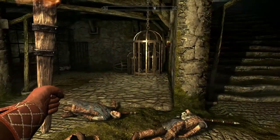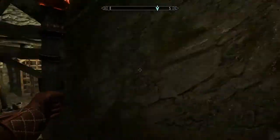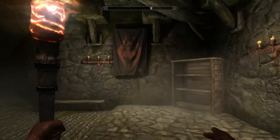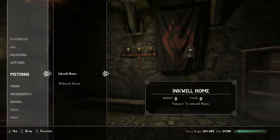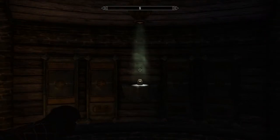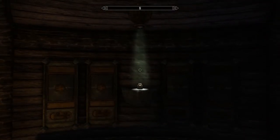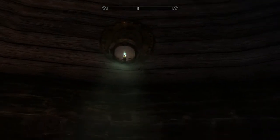This is the only place you need to come to get it. There are plenty of guards and bandits down here that need to be dealt with. Now that it's in our possession, it will show up in Potions under Inkwell Home. All you have to do is equip it and here we go — it starts you off looking at the ominous inkwell sitting underneath a spotlight.